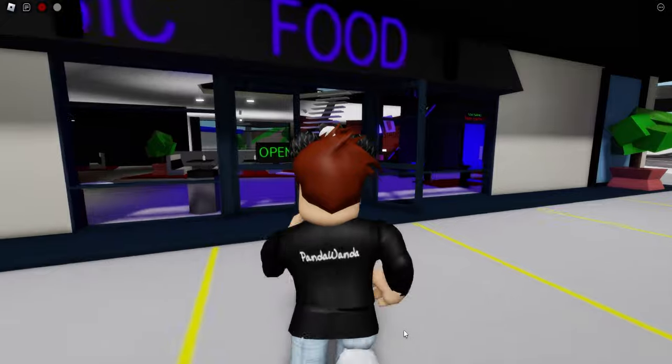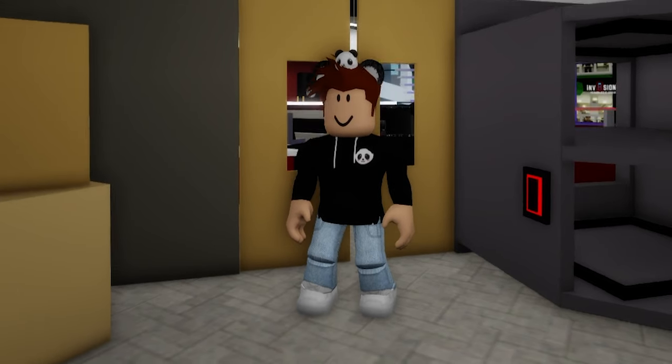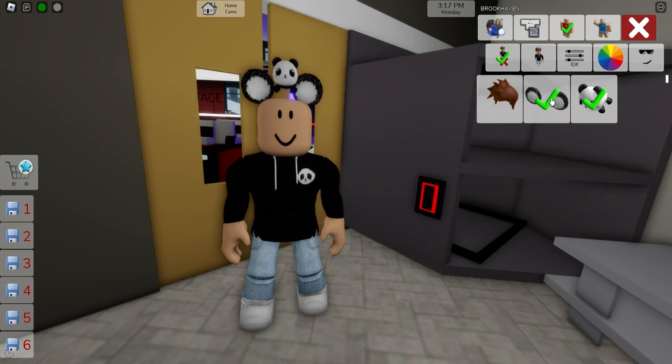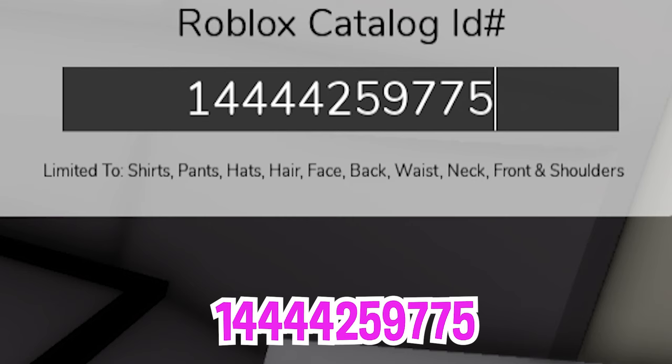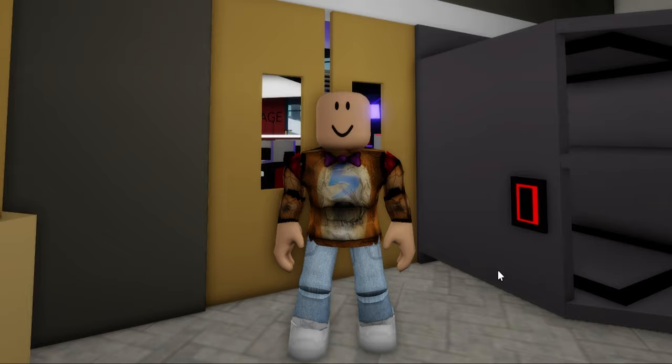Now let's go into the pizzeria located inside the movies building. Enter the storage room and once here, we are ready to start with our first character. Let's start by deselecting the candidate hair, the ears, and the plushie. Then let's open the ID section and introduce our first code 1444-425-9775 to get this upgraded Glamrock Freddy Fazbear top from the FNAF Security Breach Edition.